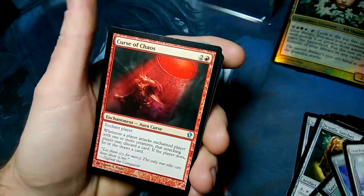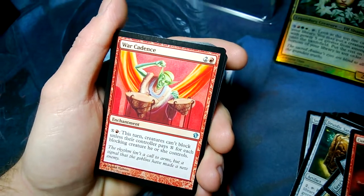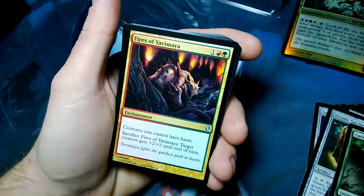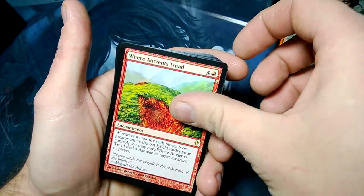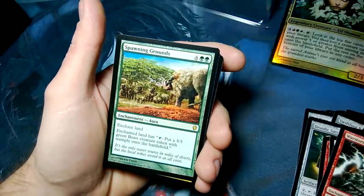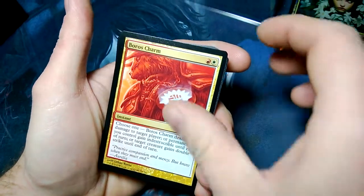Darksteel Mutation, Curse of Chaos — I haven't recognized any of these cards. War Cadence, that one looks familiar. Curse of the Forsaken, Curse of Predation, Fires of Yavimaya — it's an enchantment, creatures you control have haste, why not? Where Ancients Tread, Witch Hunt, Mystic Barrier, War Storm Surge, Spawning Grounds — pretty cool art. Burrowing's Charm — hey, that looks familiar.